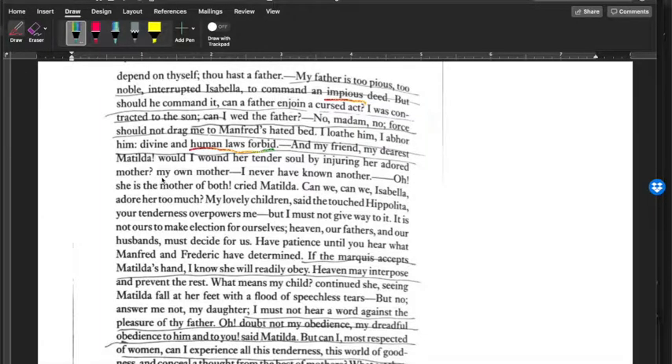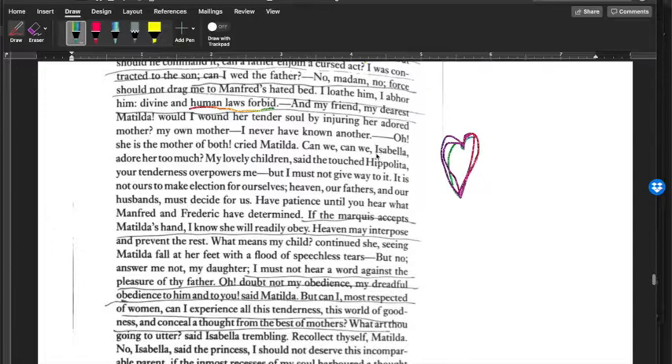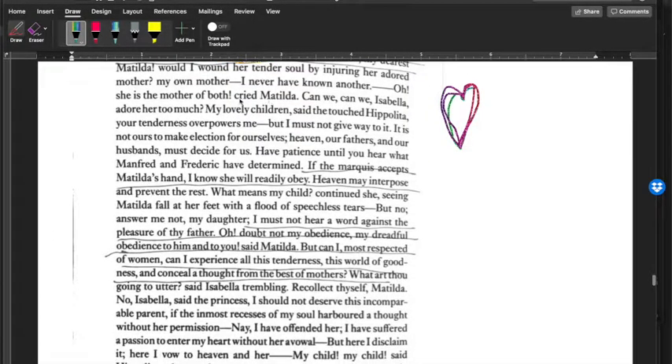Isabella continues: 'I can't marry my friend's dad — would I wound her tender soul by injuring her adored mother? She is the mother of both,' cried Matilda. 'Can we adore her too much?' This is a scene of female affection — 'you're my only mother, the only mother I've ever known, and I would never betray you.' Hippolyta: 'Your tenderness overpowers me, but it is not ours to make election for ourselves — heaven, our fathers and our husbands must decide for us.' She really subscribes to the patriarchy here.